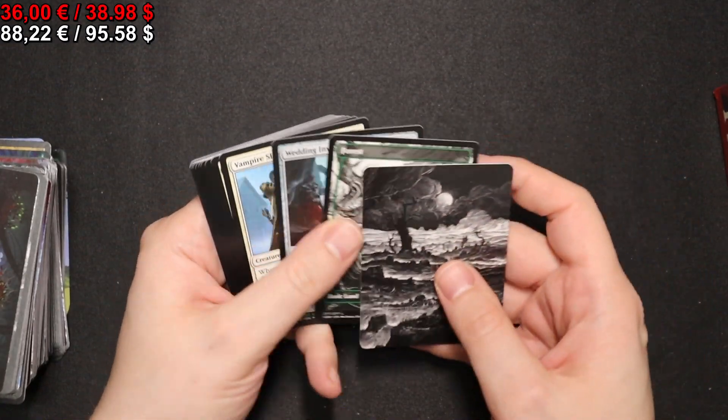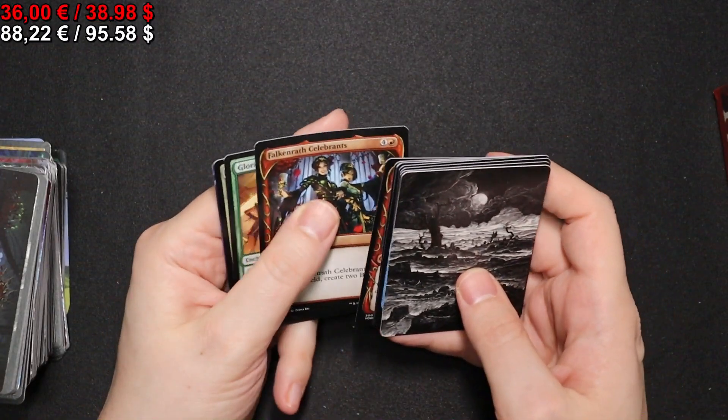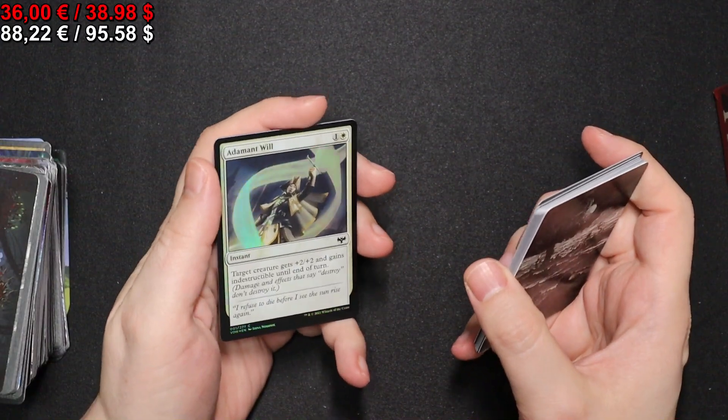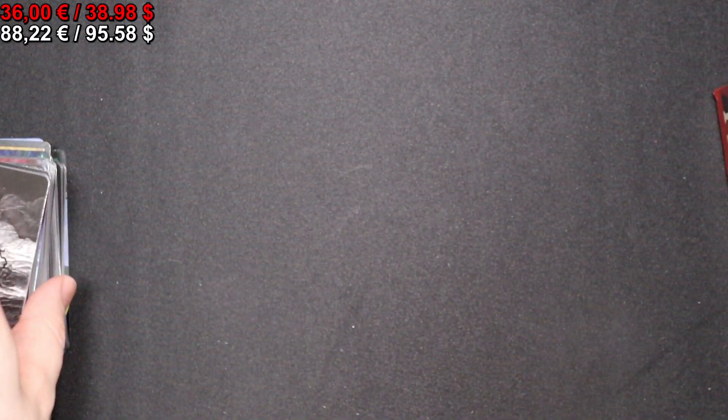With a full-art Forest. A Glorious Sunrise, a foil Adamant Will, and a double-faced card replacement.